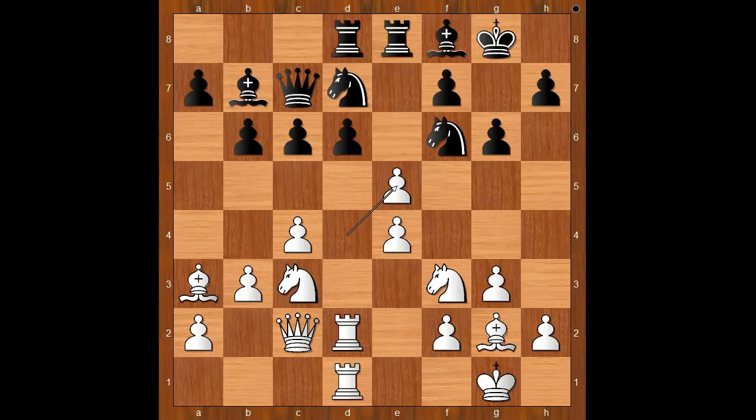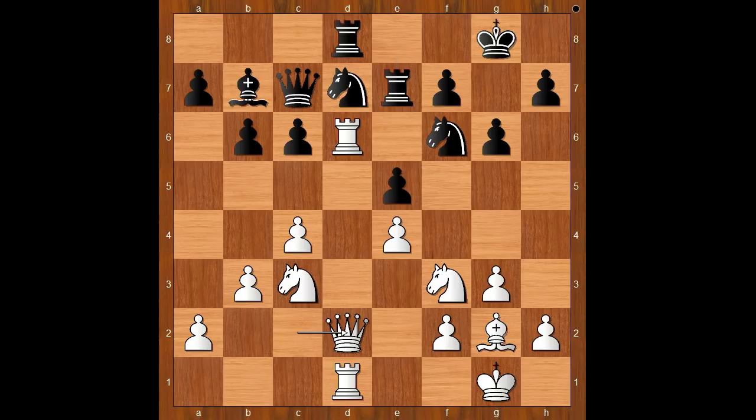D takes on e5. D takes on e5. Bishop to d6. Bishop takes on d6. Rook takes on d6. Rook to e7.